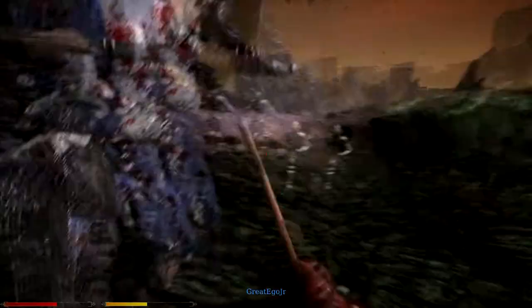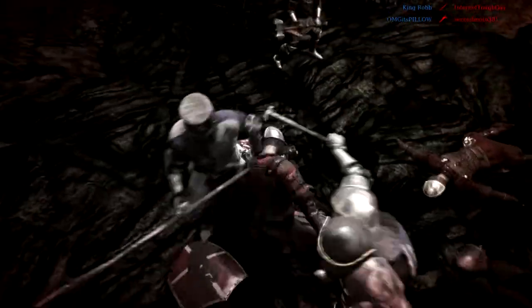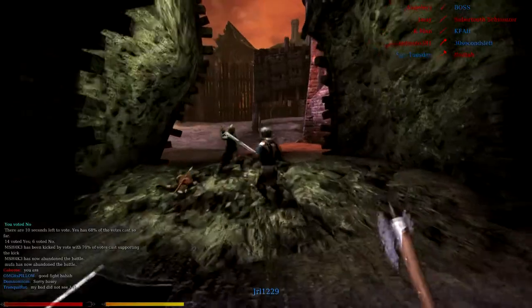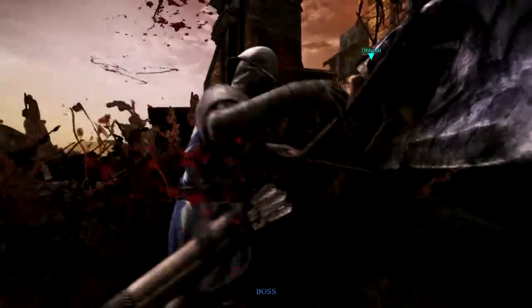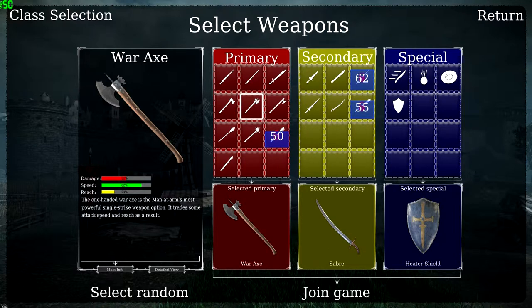The LMB and mouse wheel down attacks should be used interchangeably as your primary sources of attack. For our loadout, we look to create a heavy-hitting man-at-arms class that quickly dispatches enemies before they have a chance to fully react, using the War Axe's heavy-hitting features to our advantage. The primary slot will hold the War Axe. In the secondary slot, I chose to use the Saber, though the secondary slot is not essential to the build. For the tertiary or special slot, we chose the Heater Shield to provide some defense when you need to fall back before charging forward again — especially useful when you need to recharge your stamina. The War Axe is a hard-hitting weapon that holds nothing back. Use it well in battle to fiercely decimate your enemies and leave them chopped to pieces.